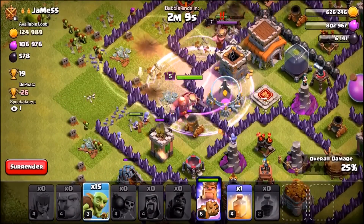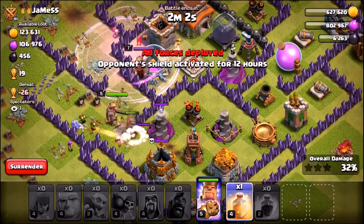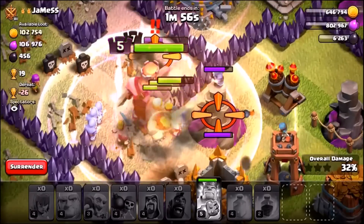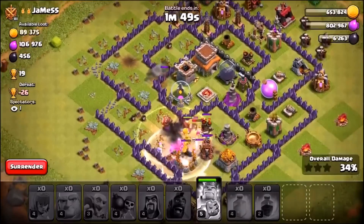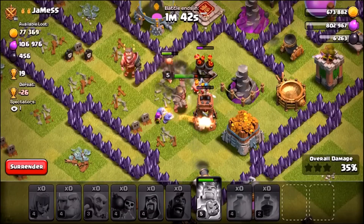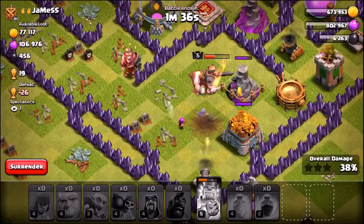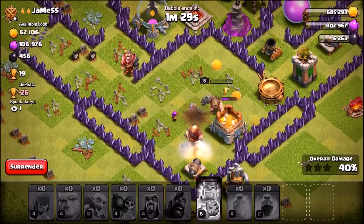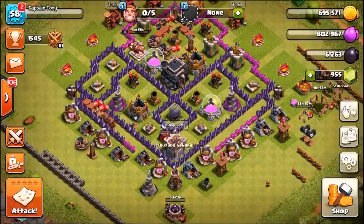Not a great start. There goes a rage spell - let's get the goblins in on the base as well. The defender is actually spectating and watching his defense kick my butt. Our Barbarian King is under serious trouble - let's use his ability. He's going to take out the defending Barbarian King. BK ability has been activated, but it looks like we've suffered a crushing defeat. We still managed to get a little bit of loot though - 35%, zero stars. Let's go back and see if we can do any upgrades to troops.